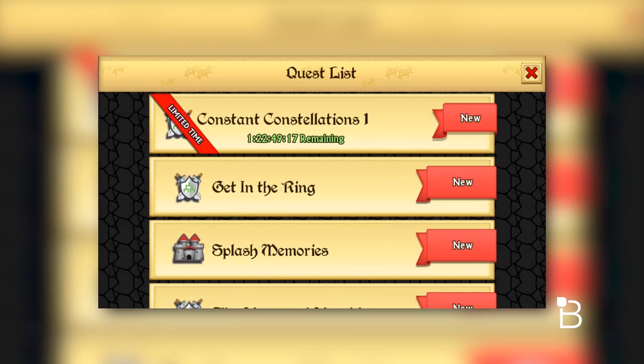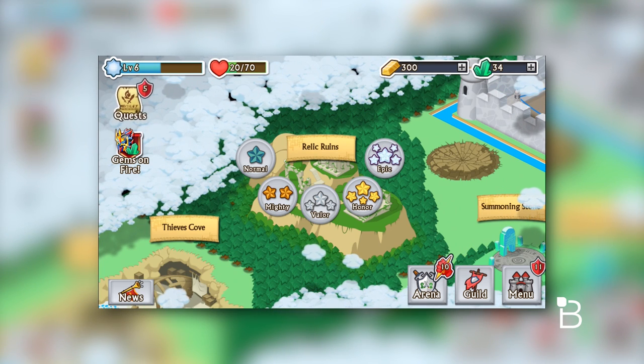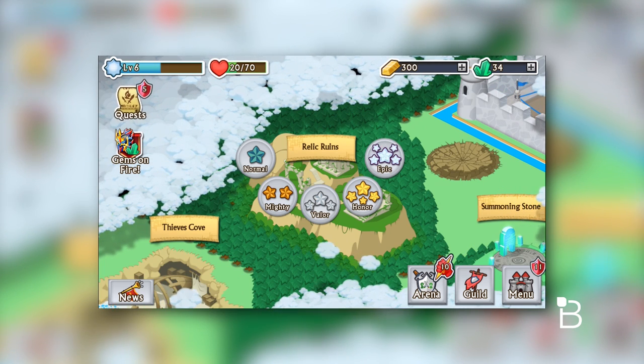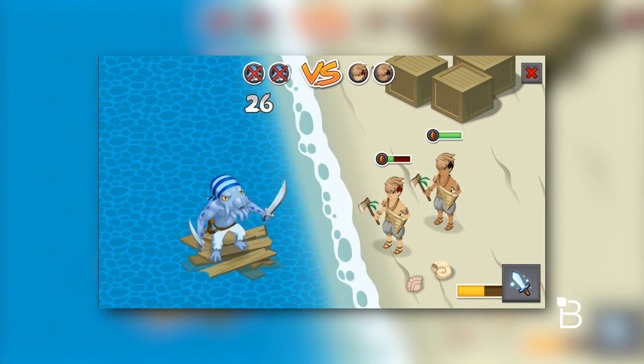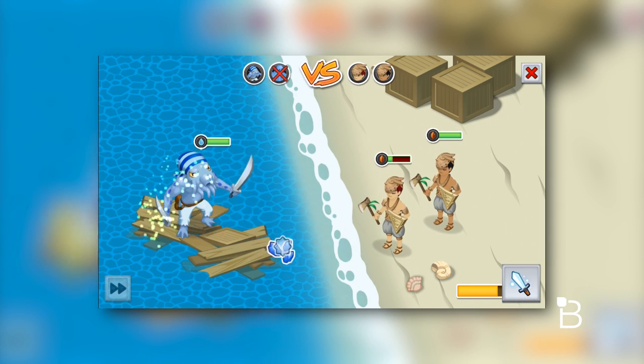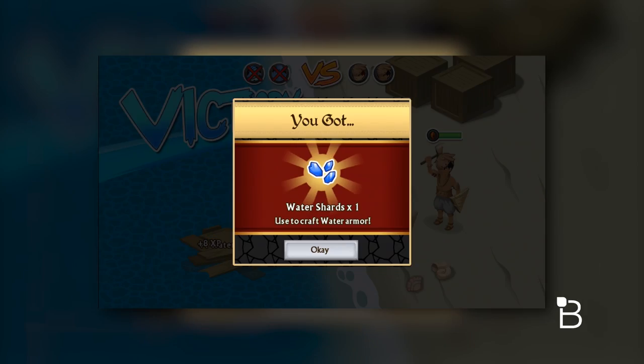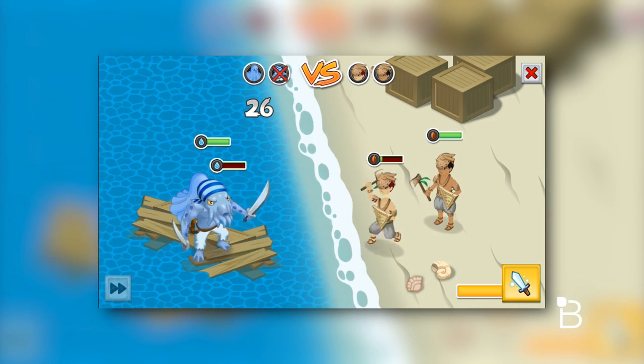There are a ton of areas that still need to be unlocked on my map, and once you level up and finish a certain stage — for example, Relic Ruins — I had to go through each star in order to unlock Thieves' Cove, and I have to pretty much do the same thing here. Beat the level five times to unlock the next stage. It does sound very repetitive, but it actually gets pretty addicting. It makes you want to keep playing the game, level up, unlock new armors, and so on.